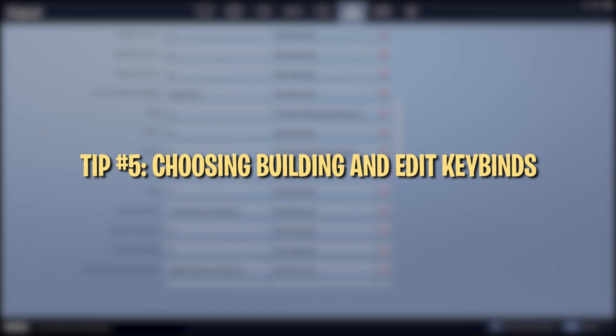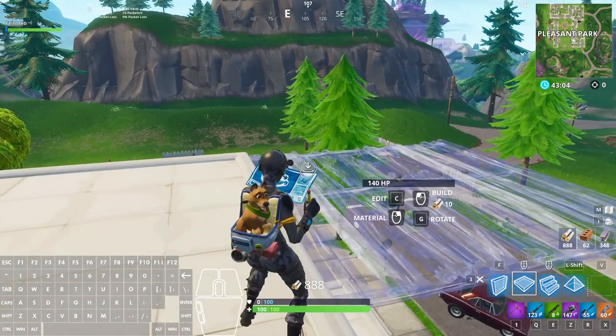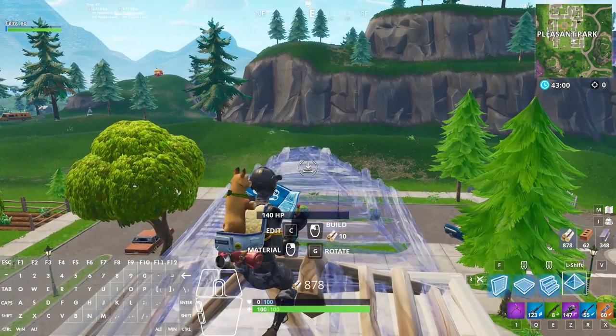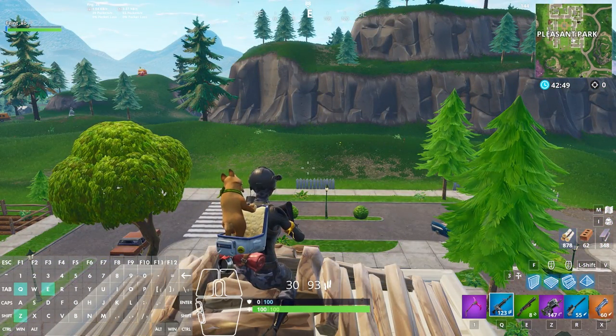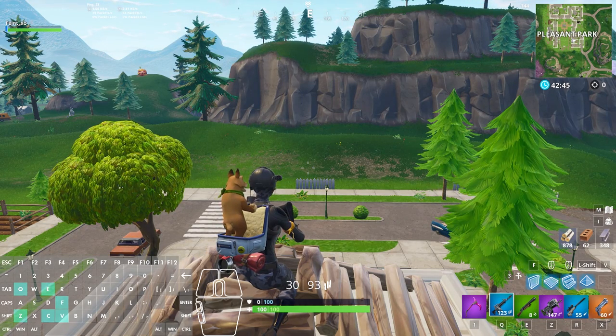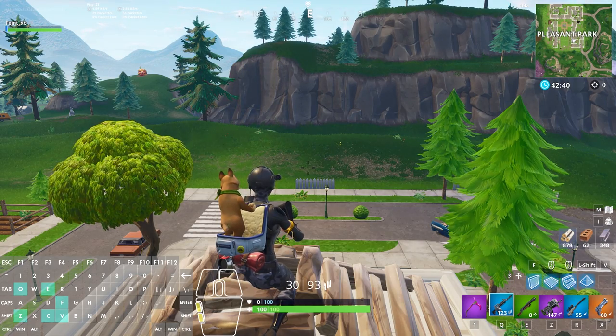Now that we know a little more about the important keys and default binds, let's talk about your building keybinds specifically. The default binds are Z, X, C, V, which aren't horrible, but we would recommend playing around with them to find the most comfortable combination for you. For building keybinds like your wall, floor, ramp, and pyramid, keep them on your most important keys like Q, E, Z, F, C, V, mouse button 4, or mouse button 5. Finding the right combination of these binds is a matter of trial and error and may take some time testing in Playground.